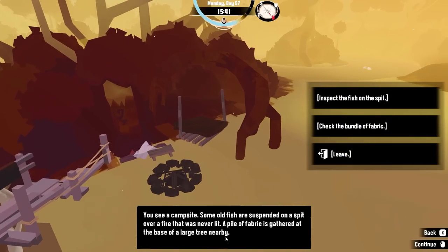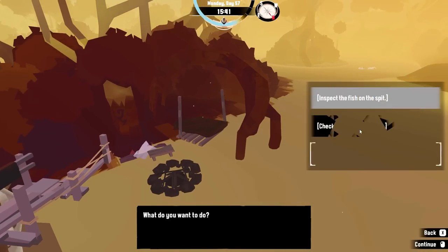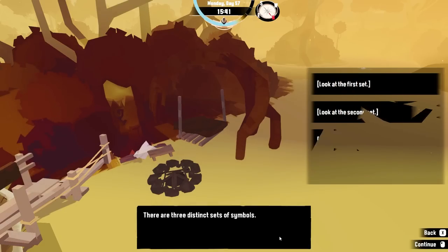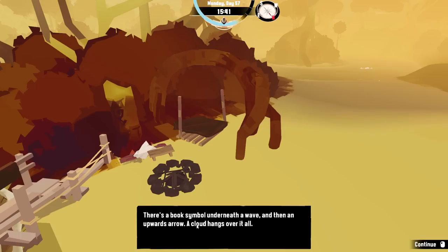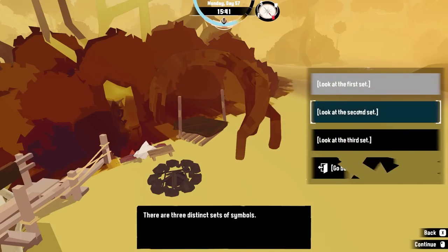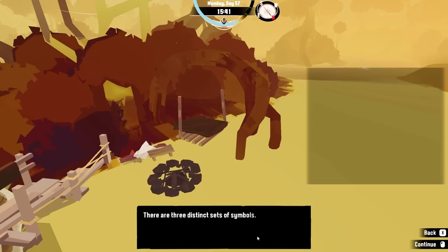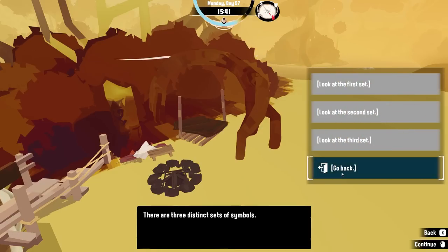You see a campsite. Some old fish. Inspect the fish on the spit — rotten fish hang from the spit, they were left in a hurry. There's a bundle of fabric — nestor rags. Somebody has slept here. The rags covered with dark bark chips. Signs — a set of symbols: a wave and an up arrow, a cloud hangs over it. Five unfamiliar symbols mark the corners of a pentagram, a shape of a person in the center. A symbol sits above a wave, a downwards arrow points from the book. I really don't know what those mean, but thank you, game.